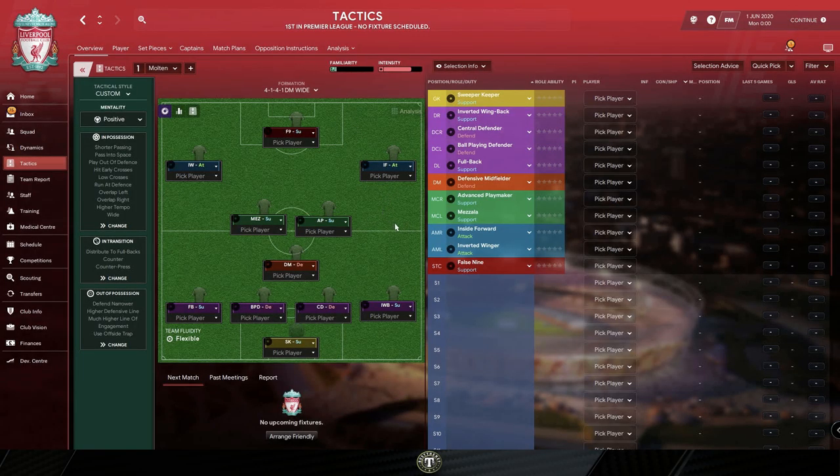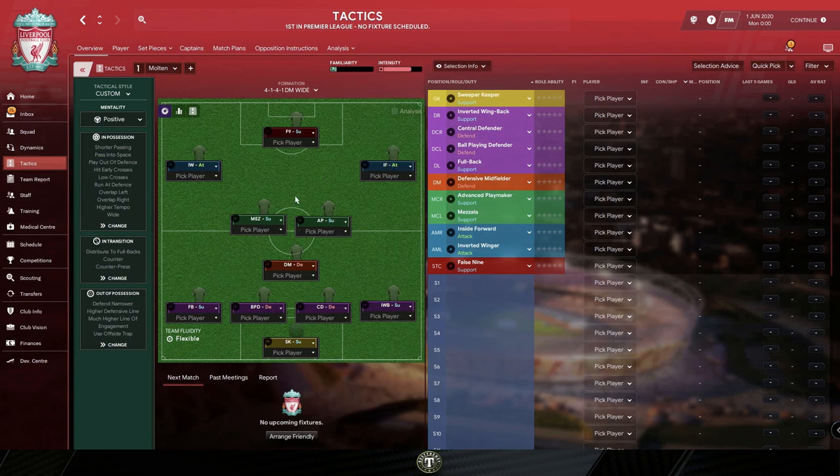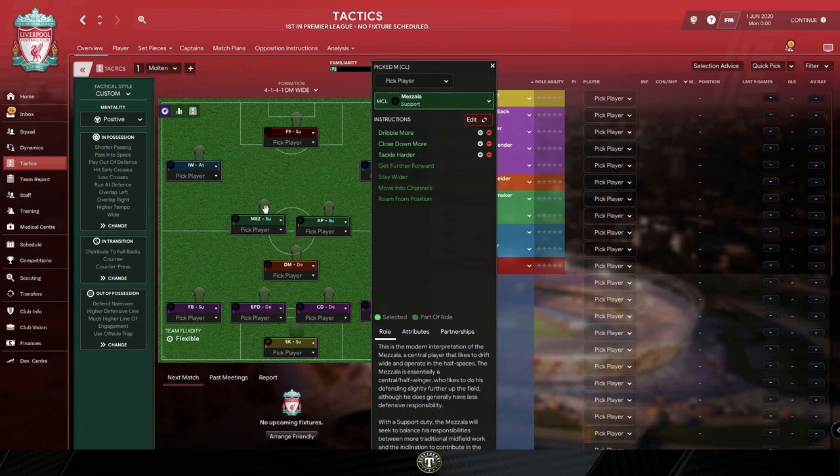Let's take a look at some of the roles and duties in the system. It's loosely based on liquid from FM19. We have an F9 who drops deep and also roams from position. We have an inverted winger who's been told to close down more, tackle harder, and mark tighter. The inside forward does exactly the same thing. But in central midfield, these two players have been told to close down more and tackle harder, but not to mark tighter. Those are the AP and the Mezzala.